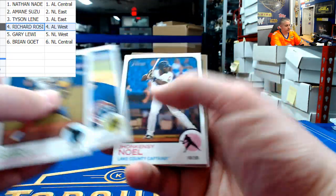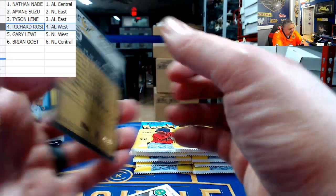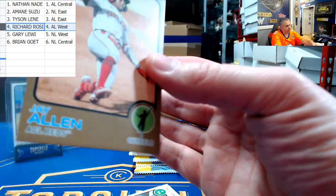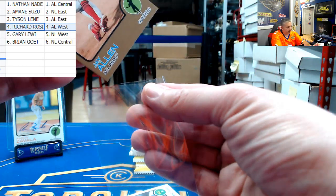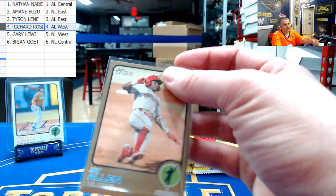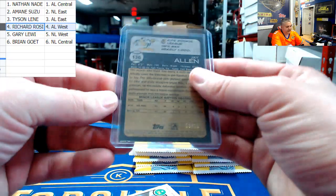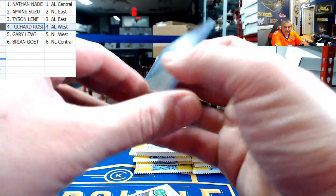Oh, we've got a gold! It is J Allen for the Reds - that is numbered to 18. I was going to say I haven't seen a gold. NL Central, Brian. So Brian has gotten all the numbered cards, Richard has gotten all the autographs - that's pretty much where we're at right now. That is a nice low-numbered, three out of 18, J Allen.